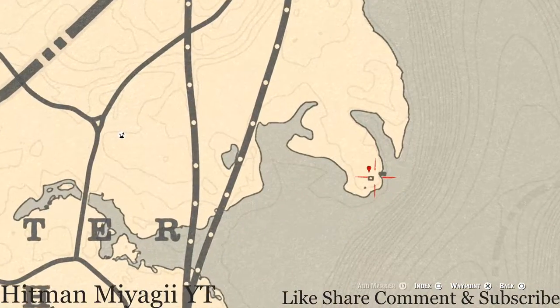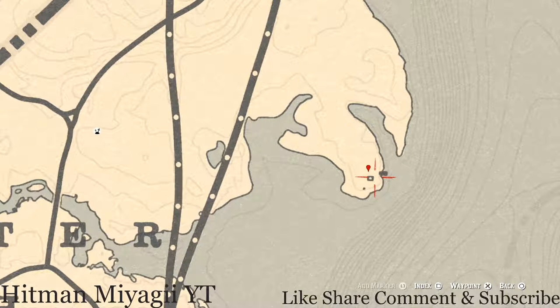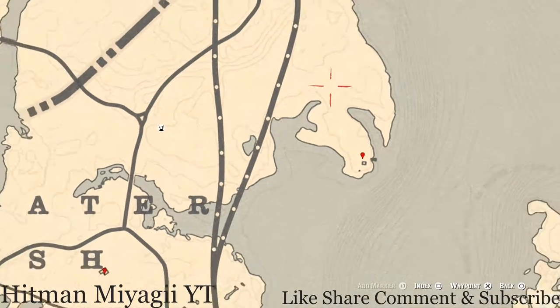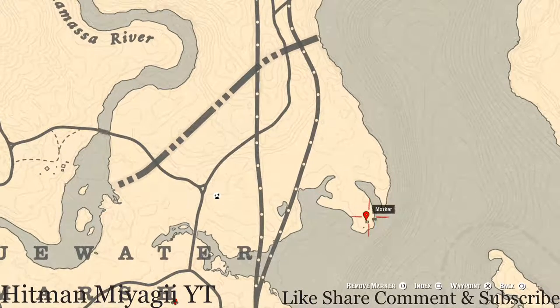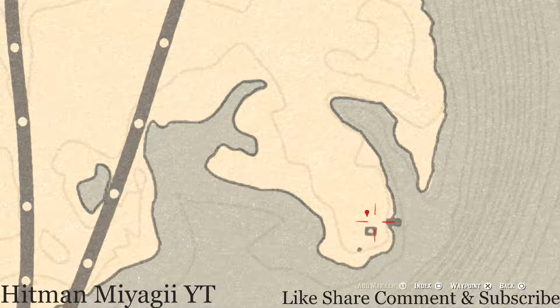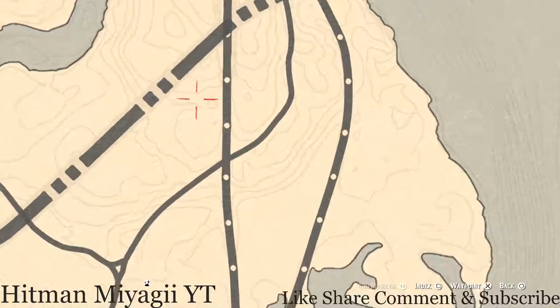Right here at this first location you should see a dig spot — this is a family heirloom dig spot. In this dig spot you will get a metal hairpin. It's just in front of this burned down house right here. You do not need your metal detector but you do need your shovel.